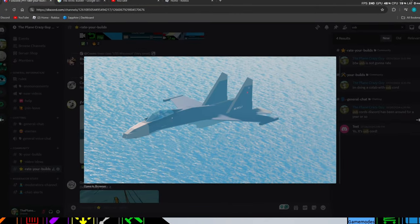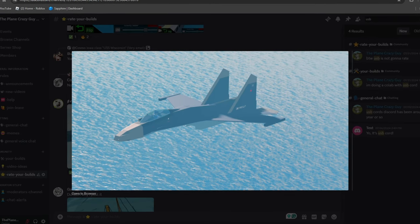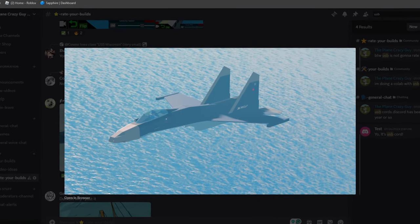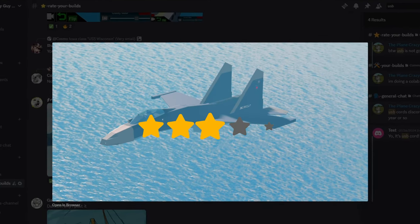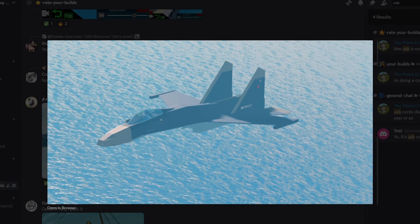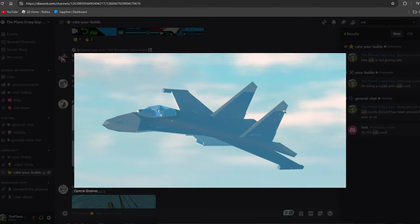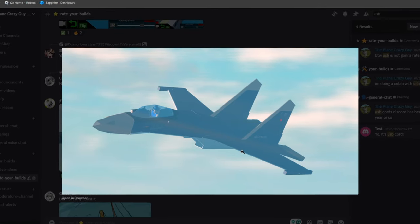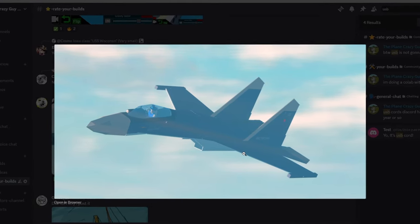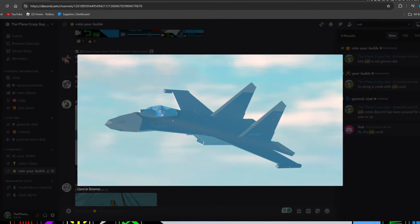Our final build for the day is from Freaky Kiwi again — it's a fighter jet. I really like the creativity; I don't see a lot of fighter jets like this, so I'll give it a three out of five for creativity. For detail, I like all the motor lock, the wings, and the tip looks really nice — everything looks well put together, so I'll give it a three out of five for detail. For overall aesthetic, this build looks very nice and put together, so I'm going to give it a four out of five.